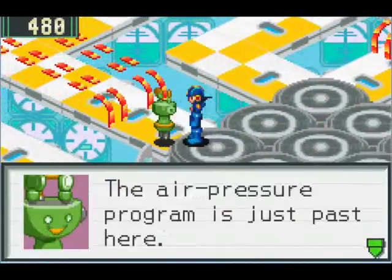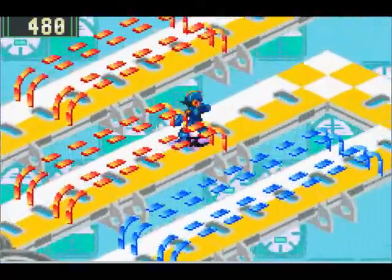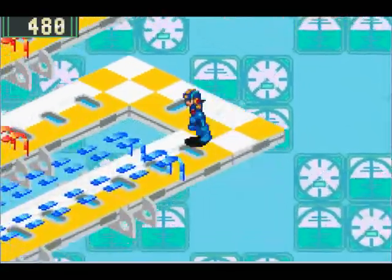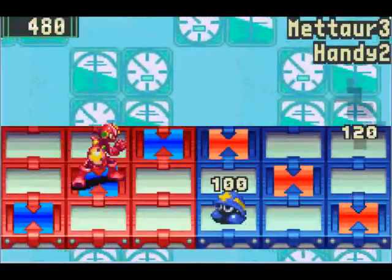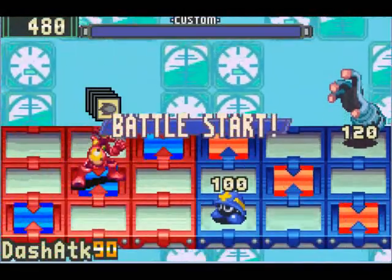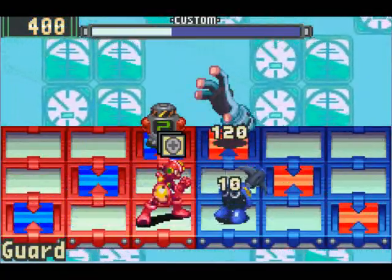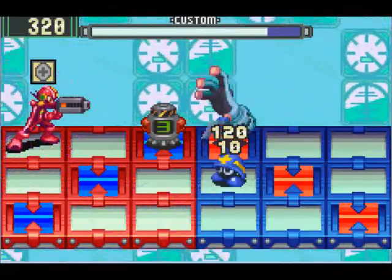Barrier L. Air pressure program is just past here. Okay, thank you, program. 1,800 Zennies. This place is quite the confusing maze. Gak. That was fail-tastic.